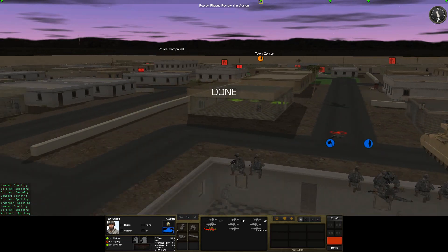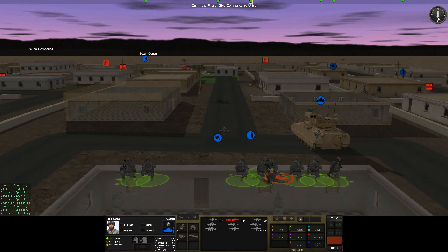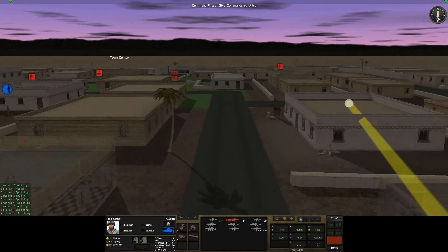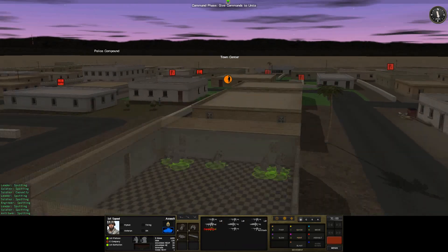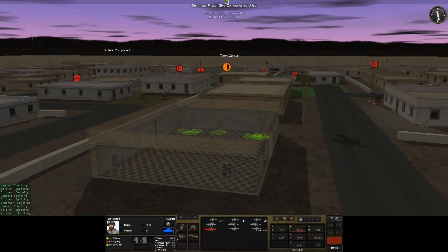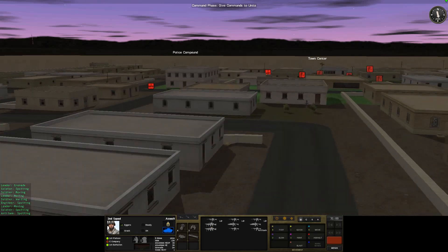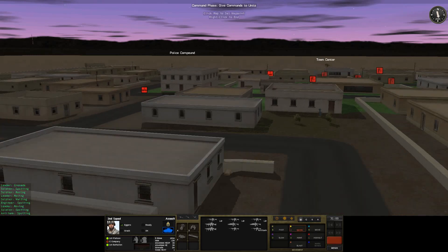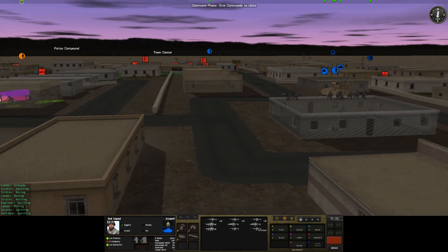I think we also have to give some consideration now to moving this unit up as well — after all, they're going to have to help us take this village. So let's push forward. A little bit risky, I know, but I'm going to push up to the roof and push the Bradley out a little bit more, hunt forward. And with this unit, we are going to push to the roof, but it's going to be the roof of this building. As for these guys, I think we'll just keep it really simple and just move to the next building.